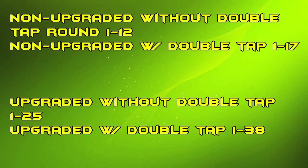I got some more facts for you on the screen. Rounds 1 through 12 is where you can get one shot, one kill not upgraded without double tap. With double tap not upgraded it's 1 through 17. Upgraded without double tap it's 1 through 25. Upgraded with double tap it's 1 through 38.